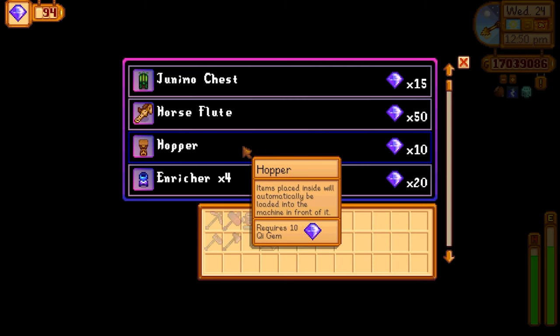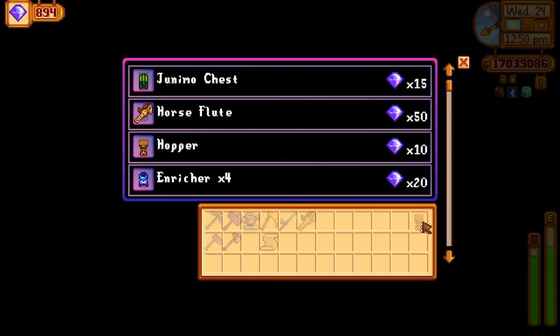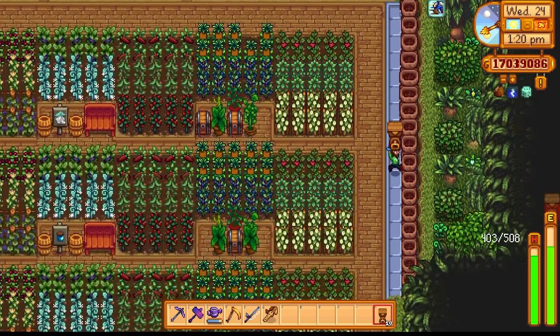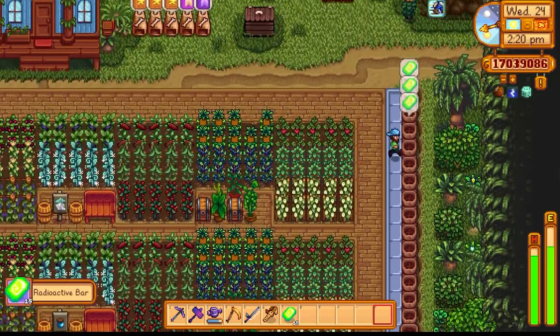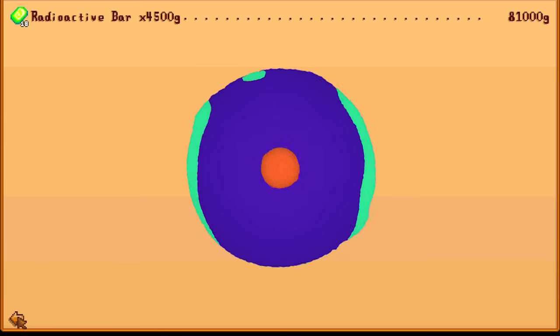Next tip: we have the hopper — 10 key gems only — and you can add this processing machine to your farm. However, if you don't like hoppers or don't have much of a need for them, you can always just throw it into a deconstructor. What you're going to get back are fabulous radioactive bars. There are tons of things you can do in this game with radioactive bars — for example, make recipes, but you can also sell them. Combine them with the Blacksmith perk and you can get 4,500 gold for a radioactive bar, which is insane — huge money for you in the mid to late game.